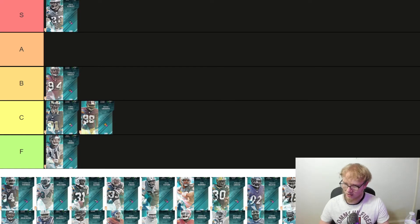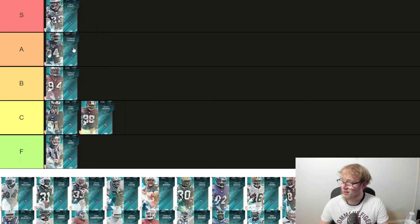Now we got Thurman Thomas — very good card. 90 speed, he's a receiving back, 84 carrying which is a little low, 80 truck, 91 change of direction, 91 spin, 87 juke, 92 break tackle. He is very good but Deuce is just a way better option. Thurman is still very good though — he'll be A tier.